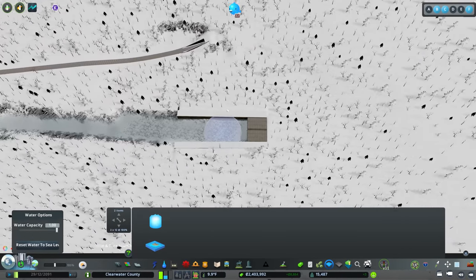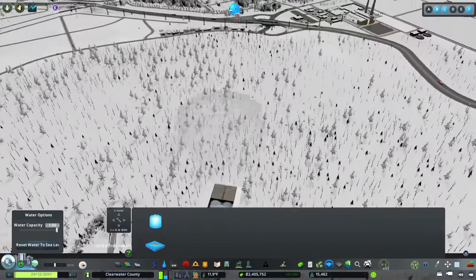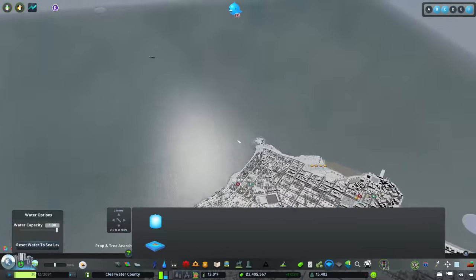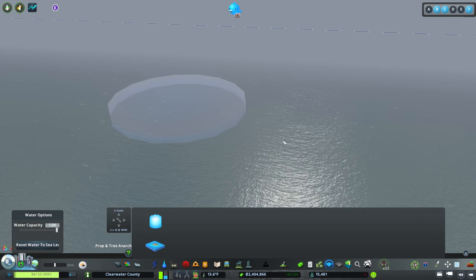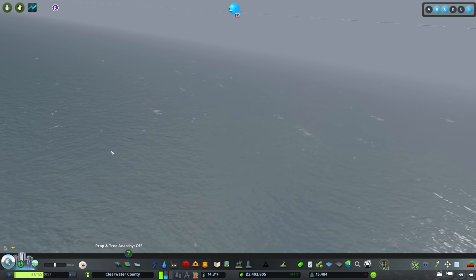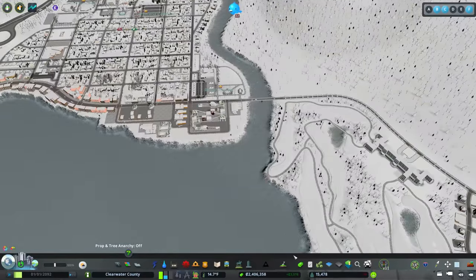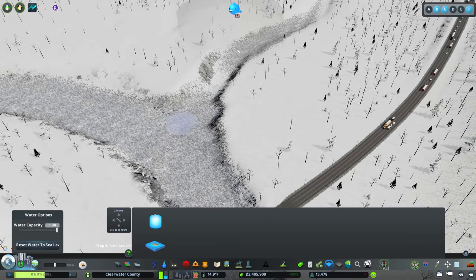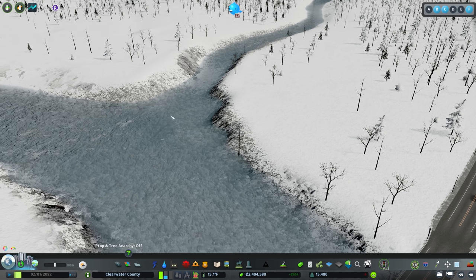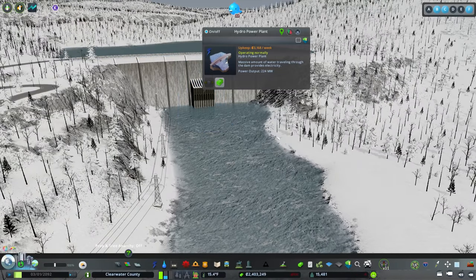There's a water source right here - if you put it all the way down, the water appears to go underground and outlet right here even though it isn't actually. On the edge of the map, there's another vacuum to keep water flowing out toward the ocean, sucking down and pulling water to the side. I took the same approach over here - I added one of those vacuum sources which slows the water and now it flows right in without any problems. This also normalized the power output to 224 megawatts.